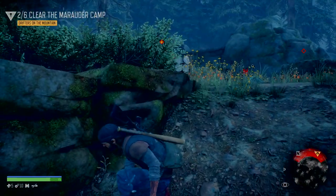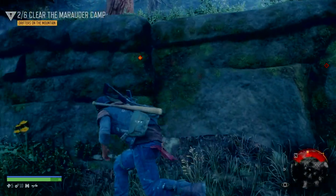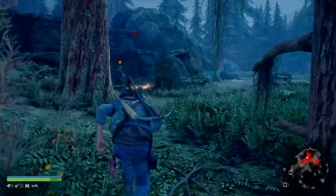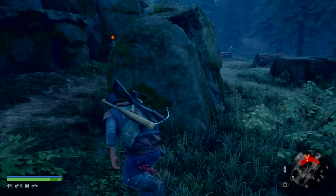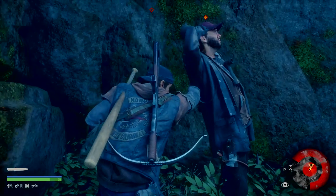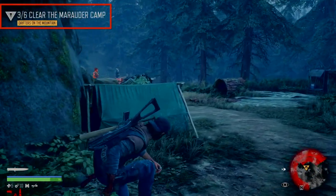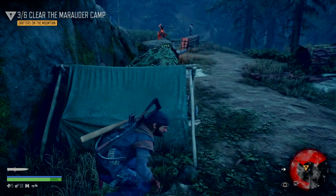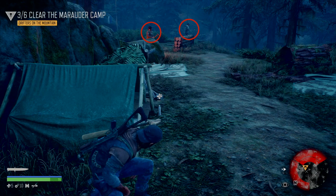The AI is a little dumb in this game. Even though that guy sees us — see the red-yellow icon — that means he really thinks he saw something, but he's just not positive. We're going to head over there now that we drew him out. You could use rocks, but I wanted to show this without them. Now we can see in the upper left-hand corner we have three of six cleared from the Marauder camp. It's kind of nice to know how many there are, but I wish it didn't tell you so easily because it kills the suspense.